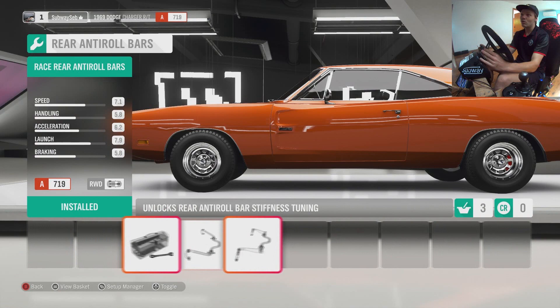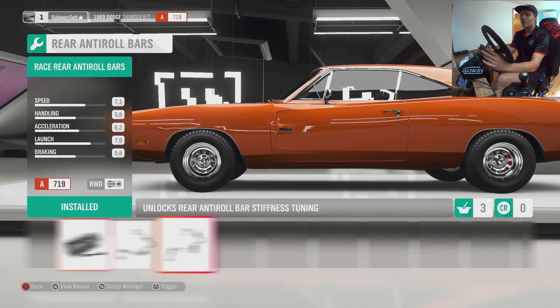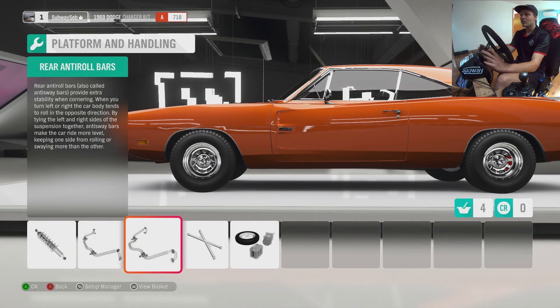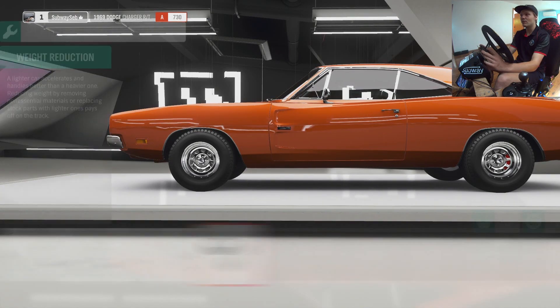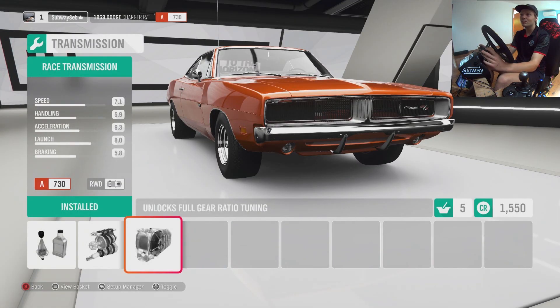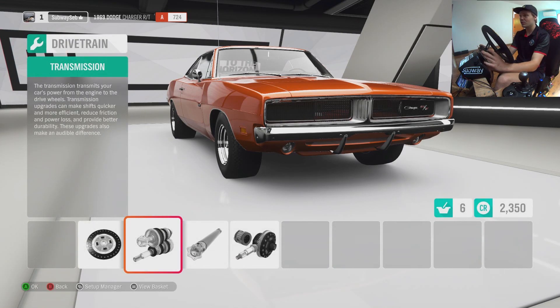Sway bars can get taken off. I'm still not used to the thing where it can just keep looping rounds. Weight reduction — we're going to have a little bit more weight reduction. We will even upgrade the clutch and transmission — just going to go with the sport transmission.